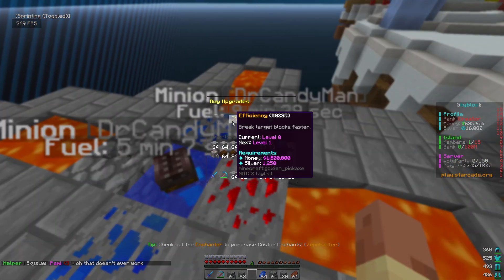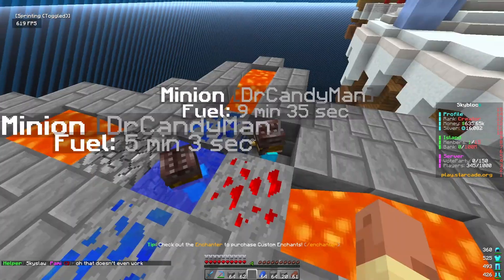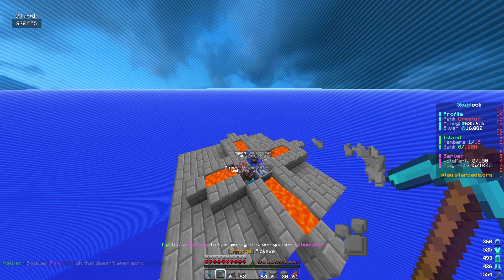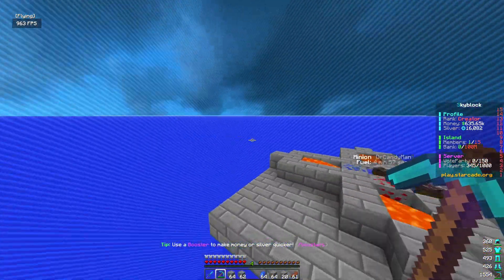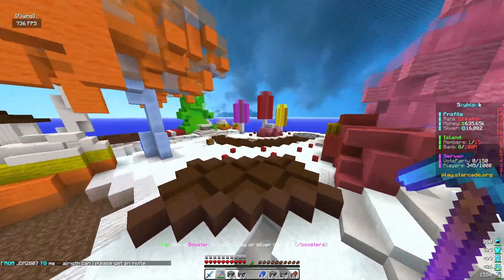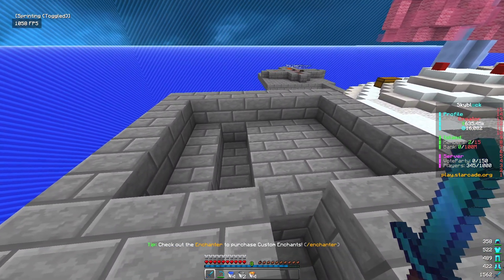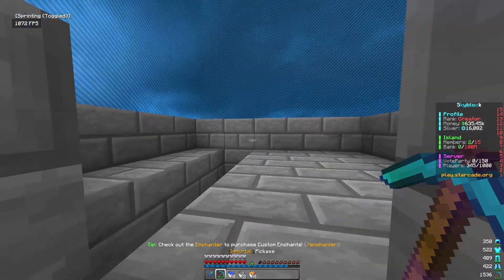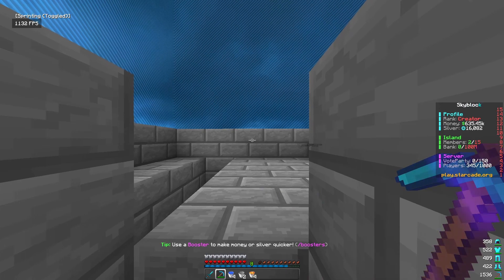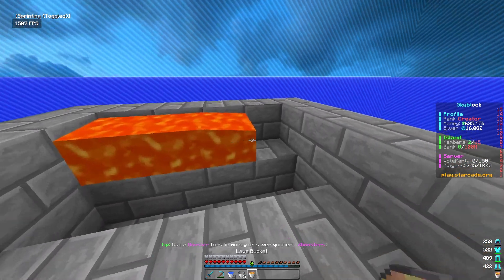Right now these minions are moving like sloths, so I should probably make my own manual cobblestone generator to mine alongside them. The way it works: fill one side with lava and the other with water, then just hold down left click for free easy money. Let's place the lava and water now.